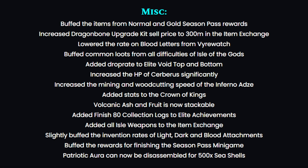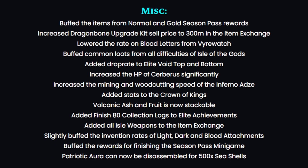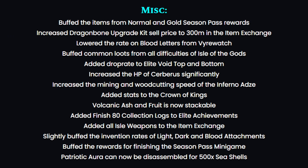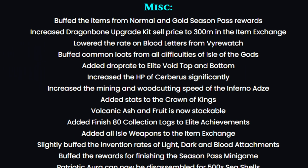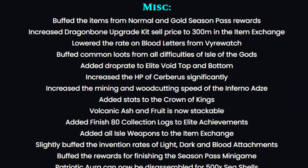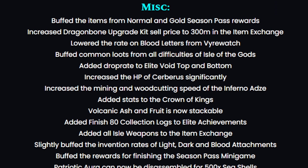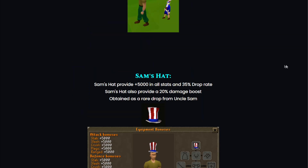For miscellaneous updates: items from normal and gold season pass rewards have been buffed, the dragon bone upgrade kit sell price has been increased to 300 million in the item exchange, blood letter rates have been lowered, common loots from all difficulties of Isle of the Gods have been buffed, and drop rate has been added to elite void top and bottom, among other changes.